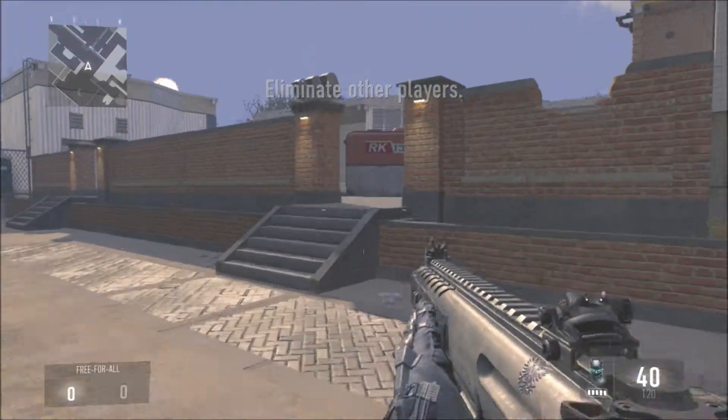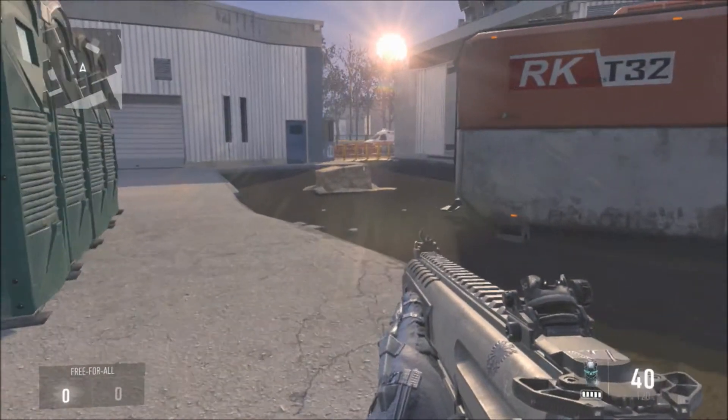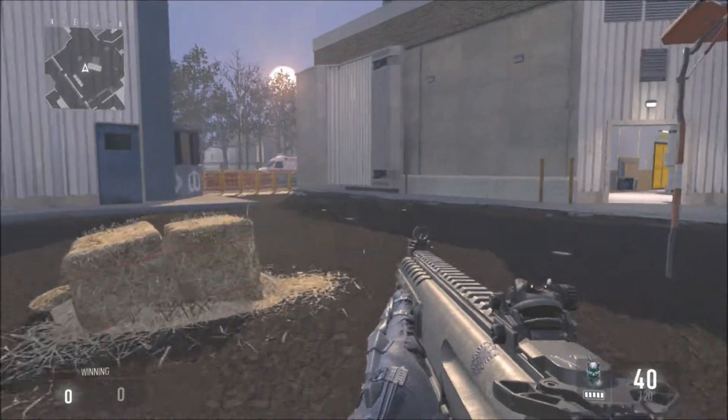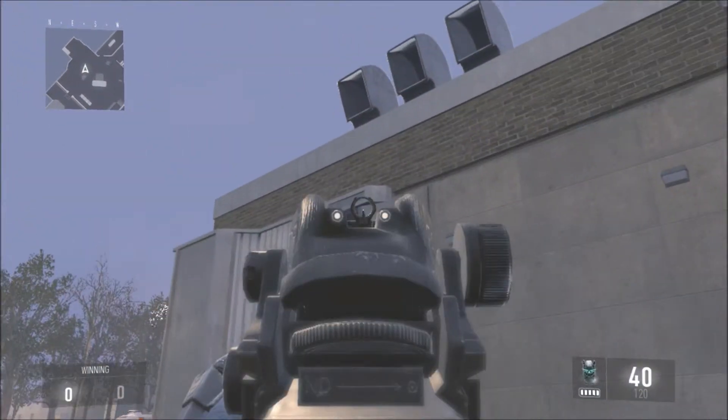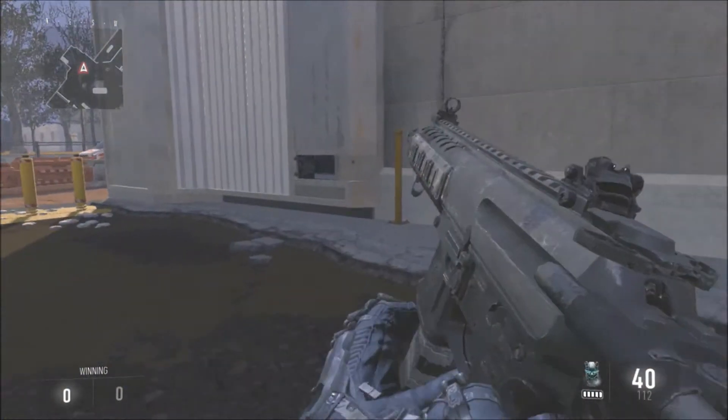Hey, what is up guys, it's iacardos here. Today I'm going to be showing you guys another glitch here in the map Quarantine. You guys got to know where I'm at, and that's why I even showed you guys the map. Basically you're gonna have to do just two little things, and it's not really a glitch — it's just like a high ledge thing.